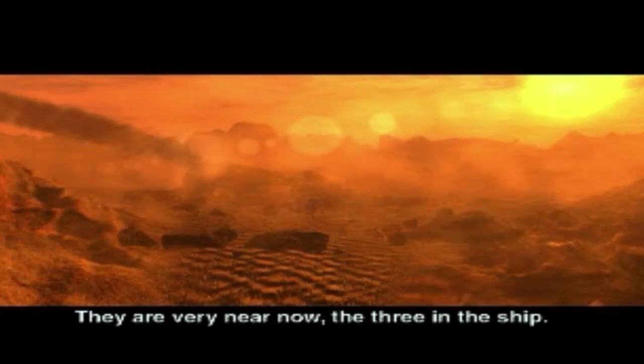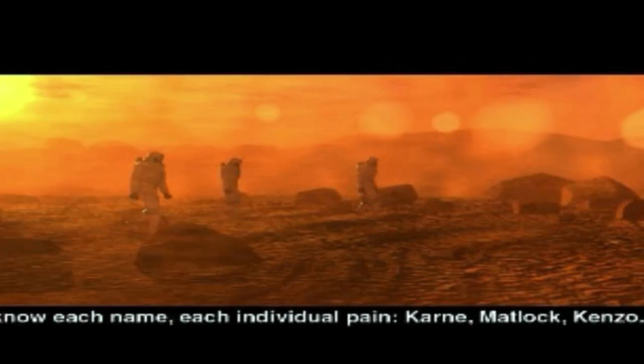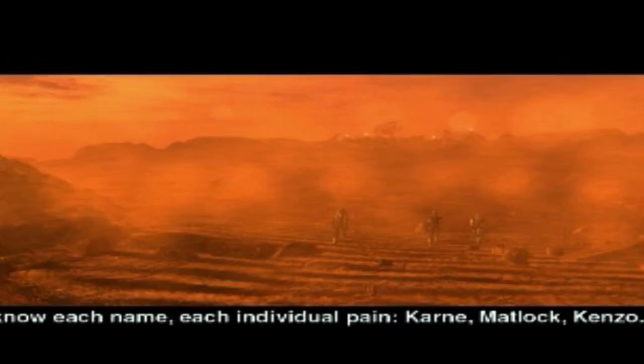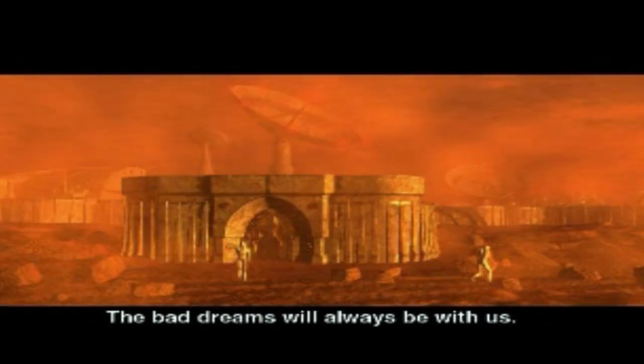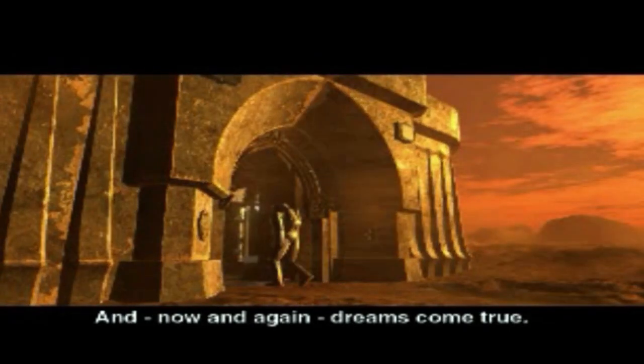They are very near now, the three in the ship. I know each name, each individual pain. Khan. Matlock. Enzo. Three are coming. Only two will leave. The bad dreams will always be with us. And now and again, dreams come true.